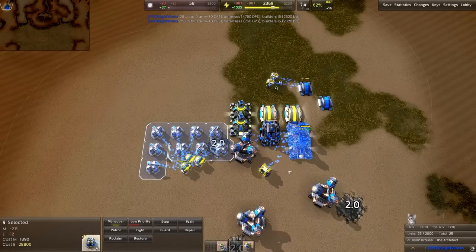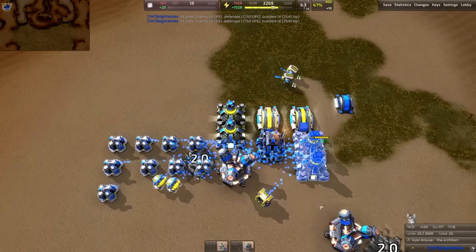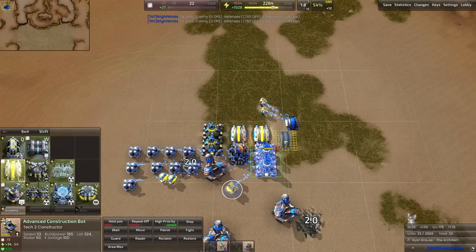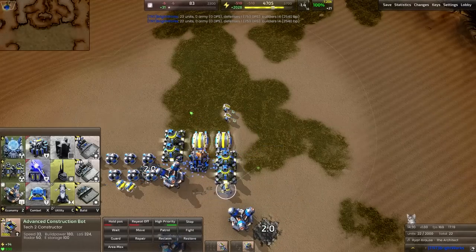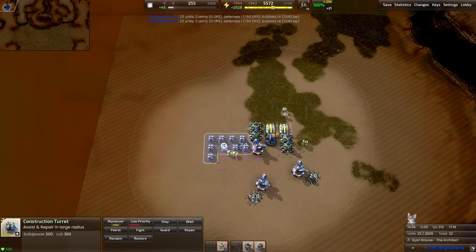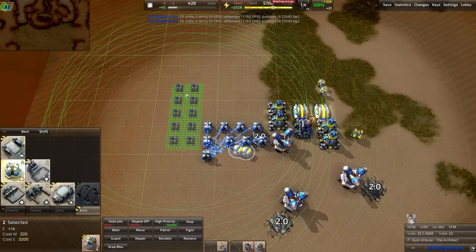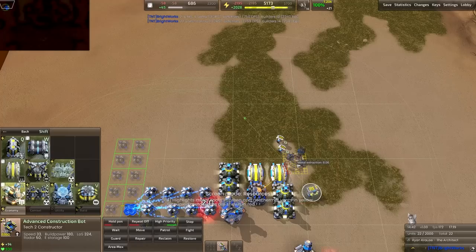At this point you can also eat these guys up. We're really just trying to power through to this second fusion reactor — once you're on your second fusion reactor, you're in a really good spot. Before it finishes, get your constructor back on the move. We're going to build in this direction and hit spacebar while queuing that in order to get those guys working together.